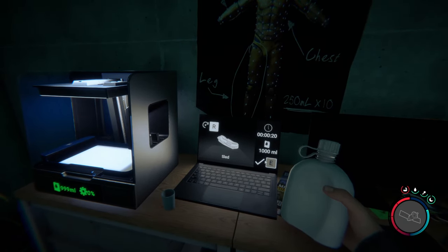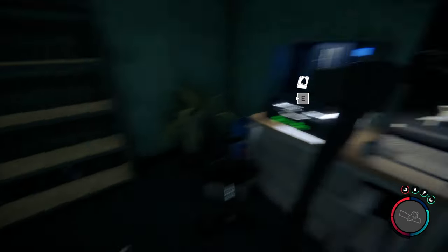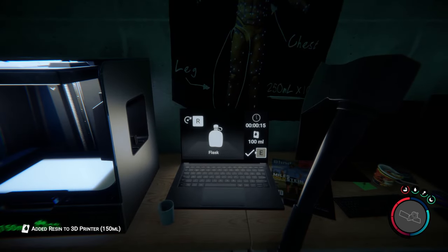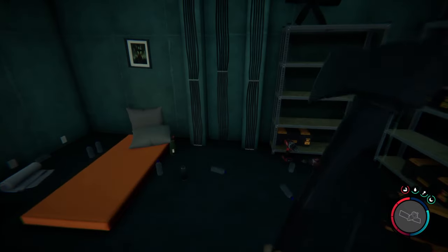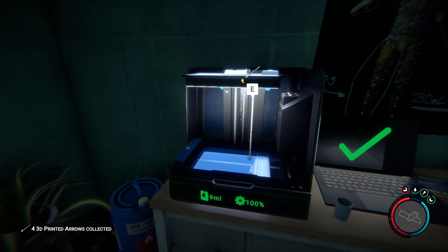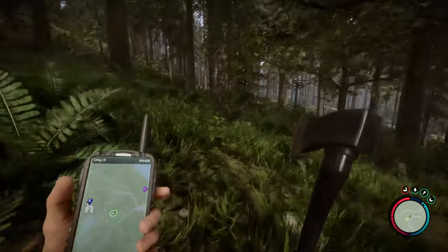There's a thousand resin in there, so you can get a sled — a sled is pretty useful for getting around hills. If you have any resin left you can shove it in the printer. We have 150, which allows us to do three sets of arrows. We could have made a mask but I really don't like the mask. We'll wait here until the arrows are done. Sometimes there's stuff in these carts you can look through, but I haven't found anything in this area worth too much.